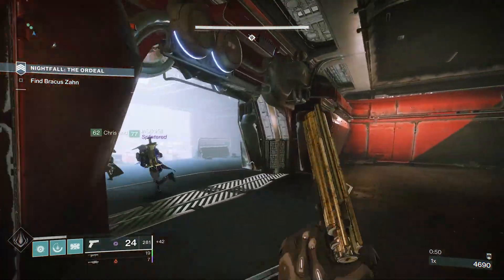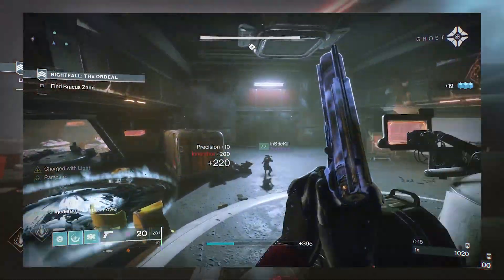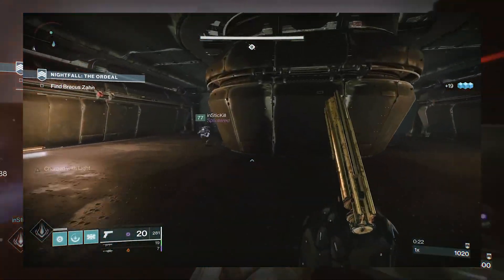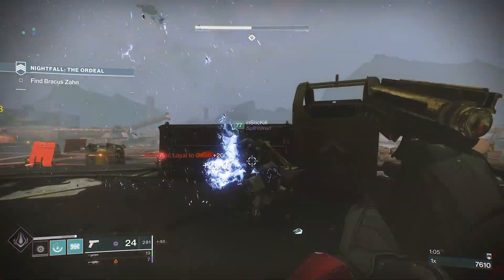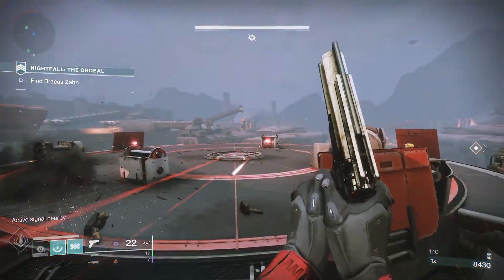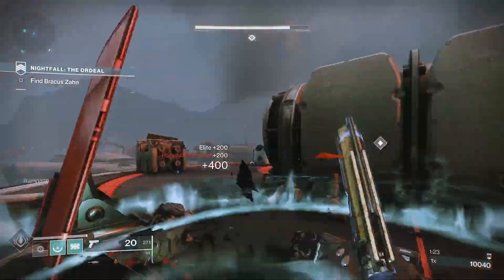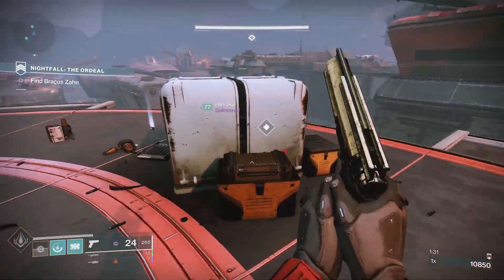What you're going to want to do is clear the first group of enemies that you see and then head through the now open doorway right behind them. There are going to be a bunch of turrets that you're going to have to clear out. Just keep making your way through, and then towards the end of that outdoor area, you're going to find a lost distress signal — it's just an area that you can interact with there on the boxes, as you can see us doing right now.